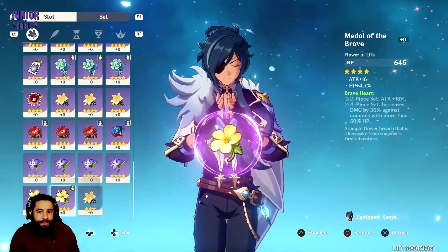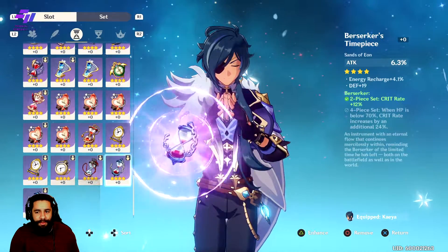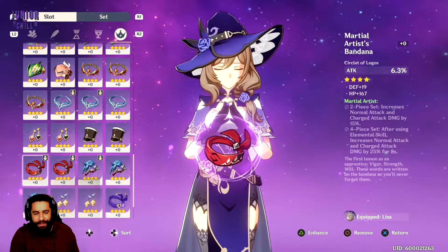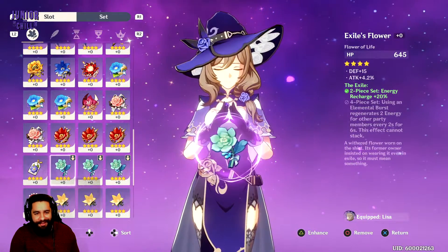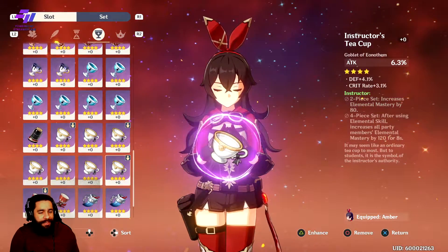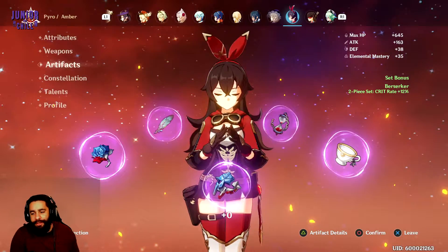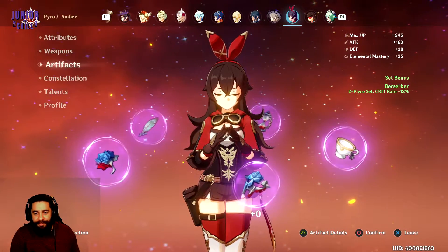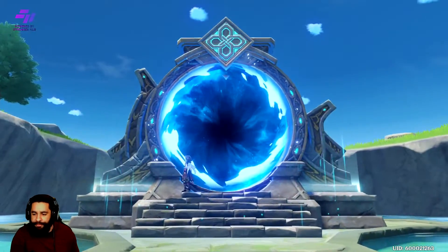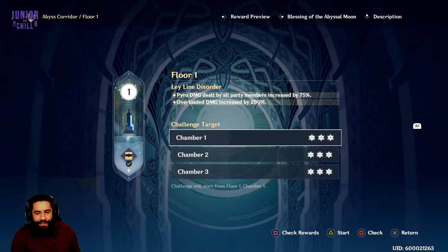I know some people are like, oh, I don't have that many purples. Well, most likely you'll have blues that will be leveled up, so you will be better off than I am because this is nothing. These stats are so small. I'm pretty sure I can get through all this stuff. I did it before with less gear so I should be fine. I tried to get sets that you would have early in the game, like the Berserker, Instructor, Exile, Martial Artist set. These are things you will be able to get your hands on very early. A lot of people started out with gold pieces from the Twitter events, so it should be completely fine.